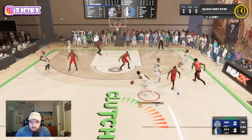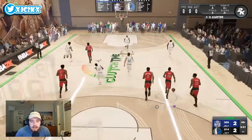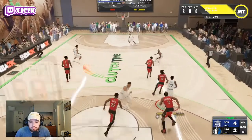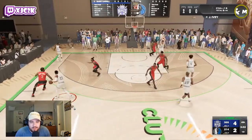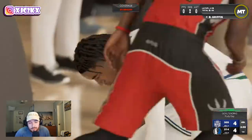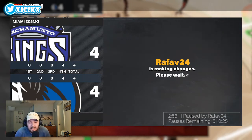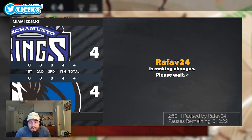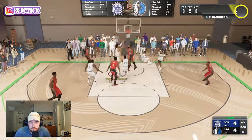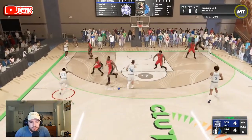Getting back on the offensive end, we're struggling a little offensively. But Jaden Ivy gets a steal, playing the lane, attacking the rim, and spinning into a bucket — the opponent goaltended it, so we'll take it. The CPU is making plays on defense, which is nice. Paulo Banchero with a good block. Defensively, we are definitely not struggling at all; offensively, we're struggling just a little bit.